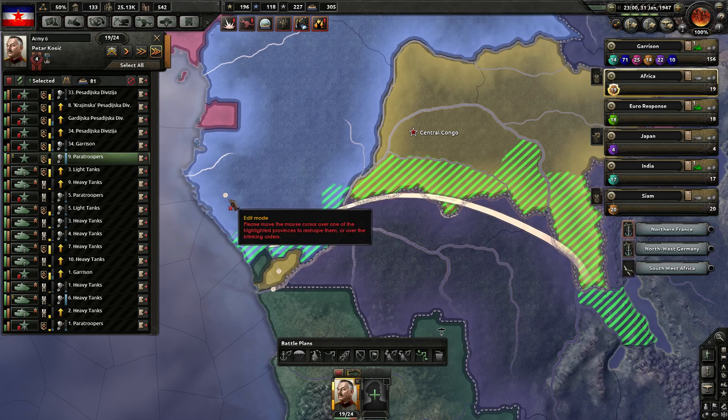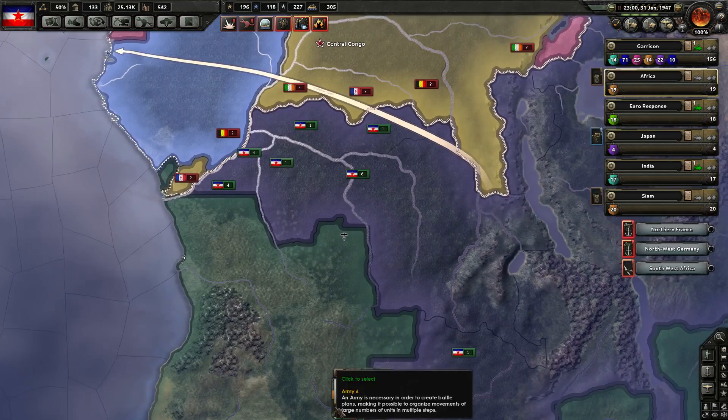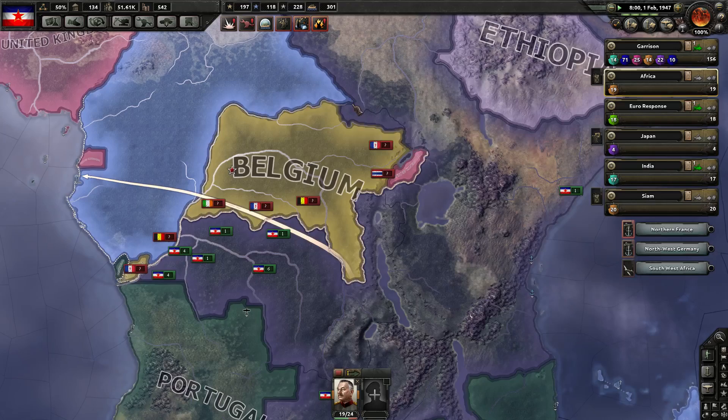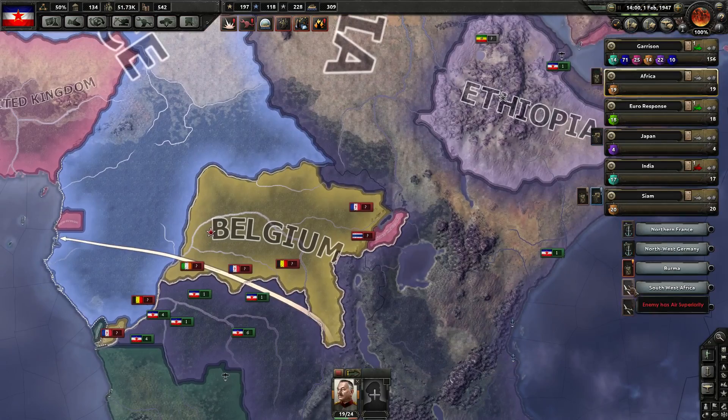We'll just embiggen the front here so that our units can spread out and actually have a little bit more of a supply run. I'm going to tell you guys to halt, then you'll redistribute yourselves across this front and hopefully not be so out of supply. Just hold that for now. At least attrition, as we found out, doesn't actually burn manpower apparently. We need some air superiority over southwest Africa too — that's the thing I didn't check between episodes.